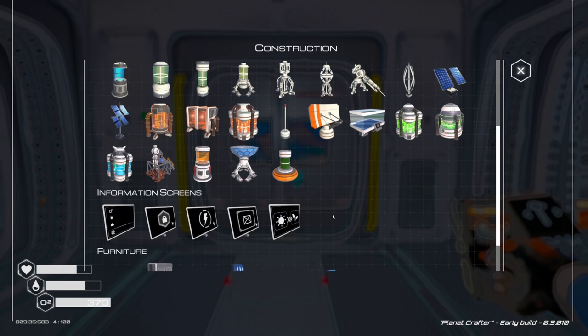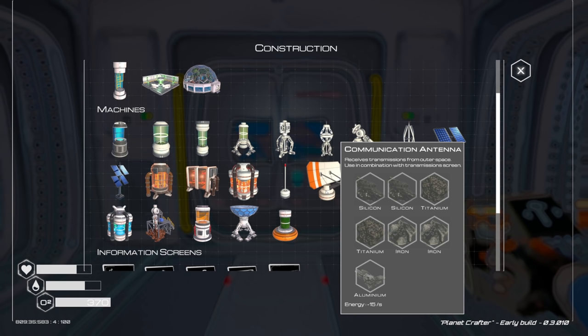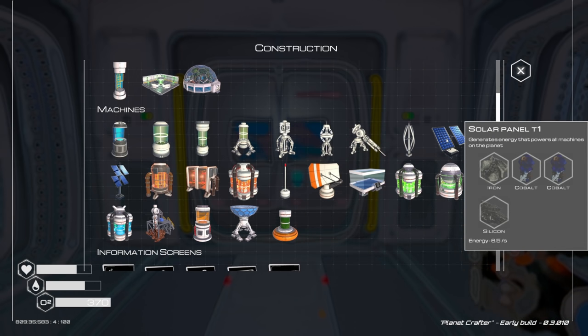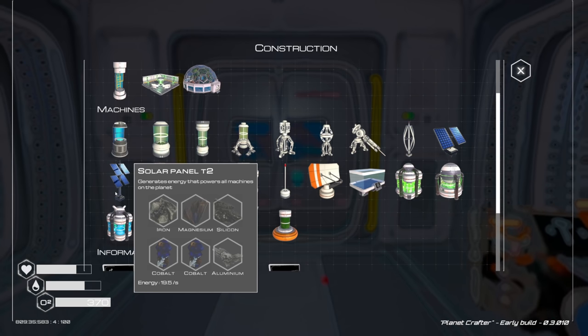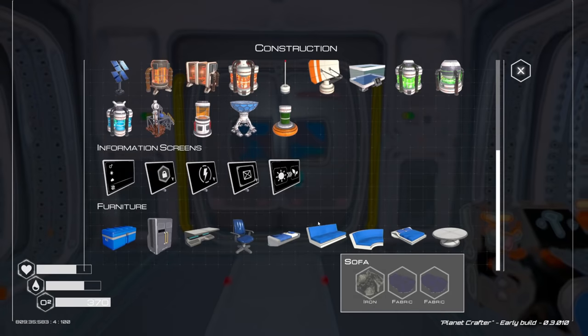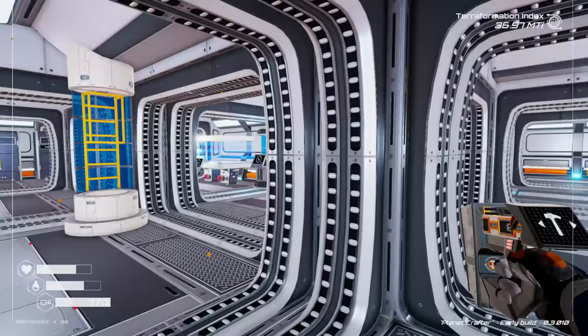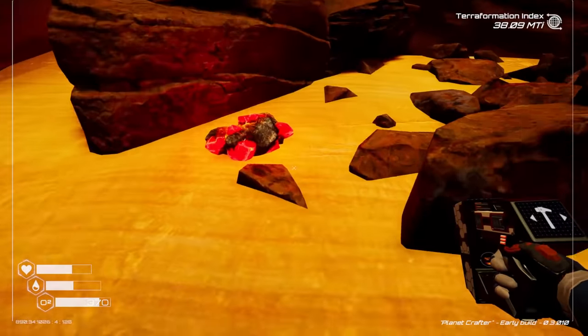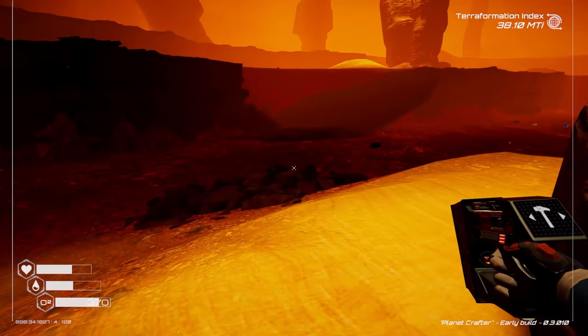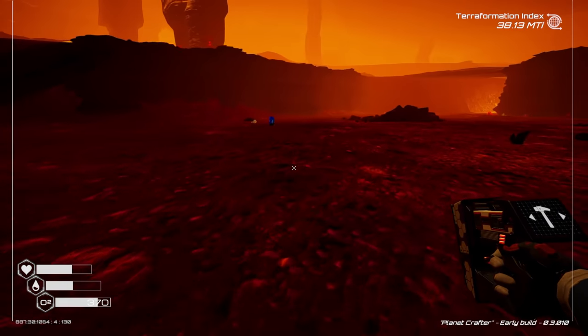Problem is we have excess magnesium and there aren't many recipes that use it. Solar Panel Tier 2 uses some cobalt, but not much else. Going to do some iridium gathering because more rockets means faster progress.